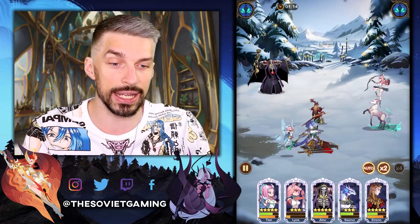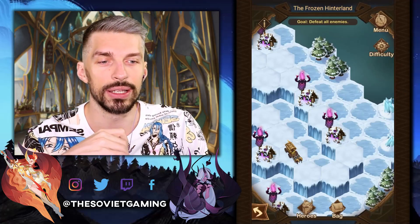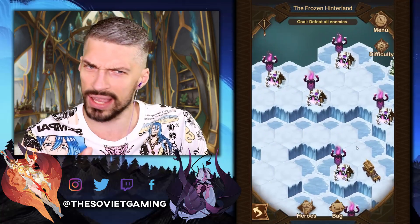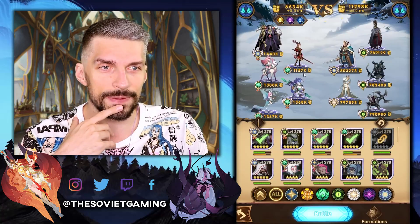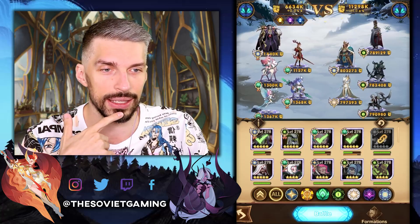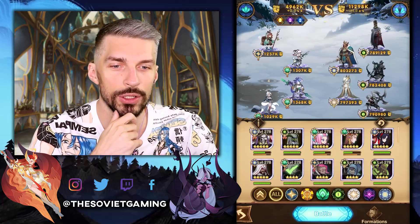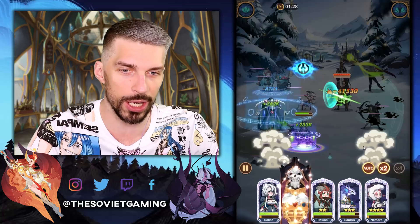Laika is almost dead because of the pain cheese. So I think there are way more enemies than the usual Trials of God. The next fight — the enemies are already twice as strong as we are, and there is a Thelin here, that might be problematic. What if we use Ainz instead of Laika? Ainz will do more damage, the enemies will die faster, and nobody will need that healing. Let's see.